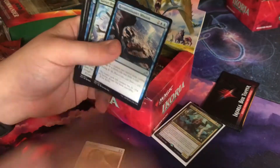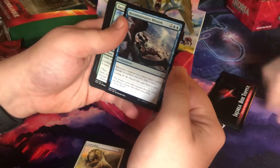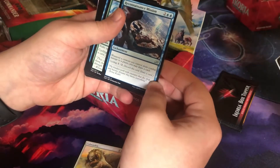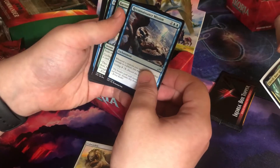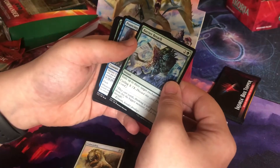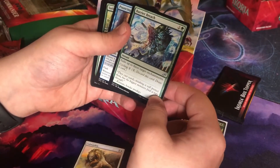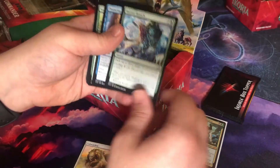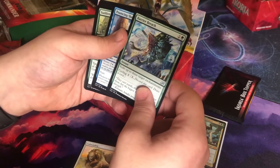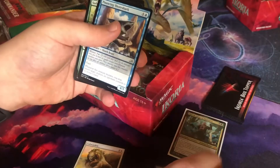Clock Strikes — whenever a creature you control deals combat damage to a player, you may draw a card. That's pretty good for an uncommon. There's a lot of great uncommons. This is a great anti-Theros card — if you're still playing standard tournament, I would definitely have this in a green deck because Theros is just so enchantment strong. You're eliminating a whole set just by having this card in it.